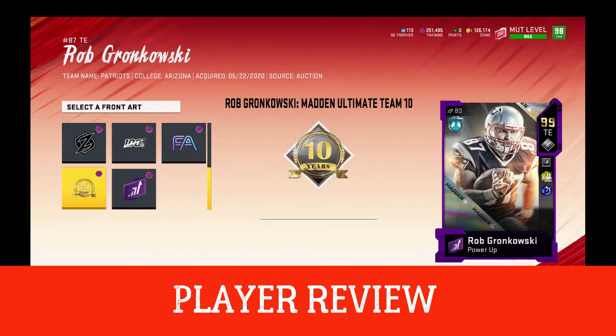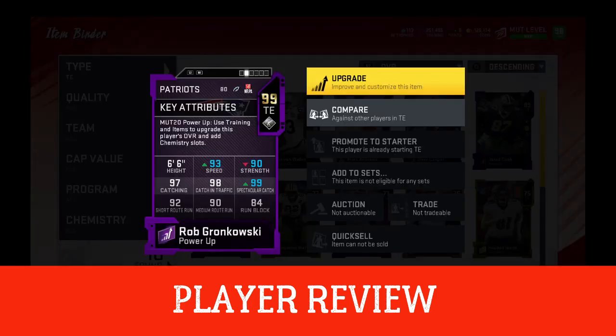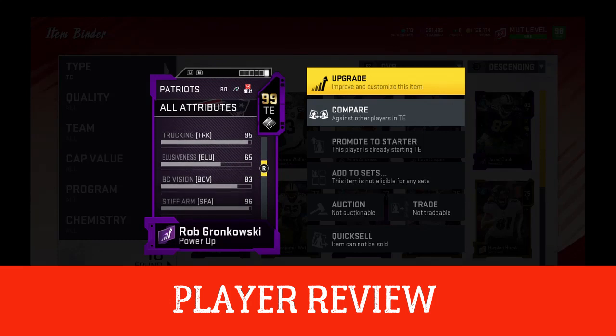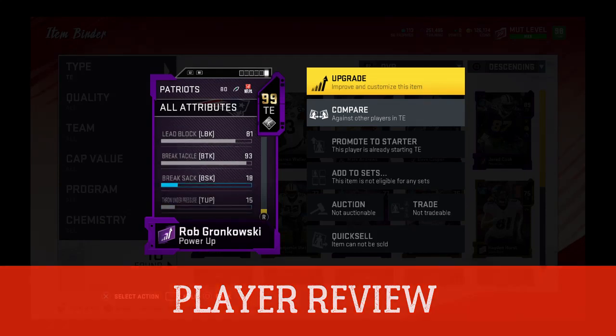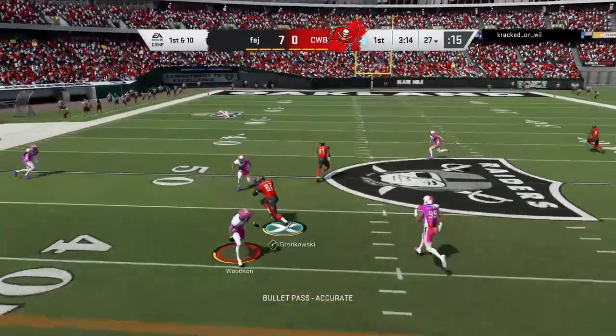Is he worth 500K right now? No — just hold on, his price is gonna drop. I do like that card art — the free agent Tampa Bay, that's pretty cool. For this review I do have him boosted up just a little bit; he does have 93 speed on my team, so do keep that in mind. Right now, if you have the coins and you need a tight end to go across the middle and block, this might be your guy. But if you're asking me what to spend 500,000 coins on, this may not be it for you.